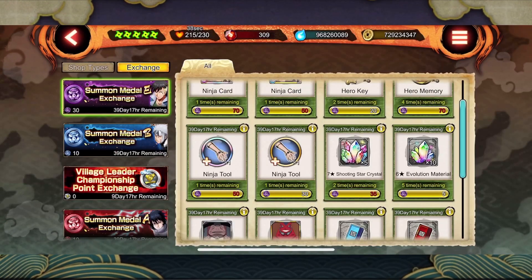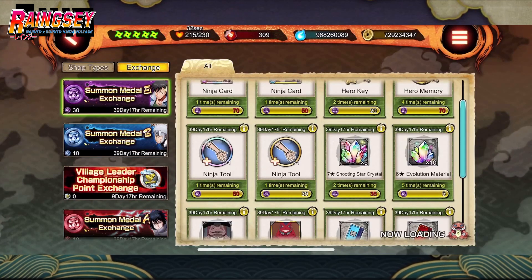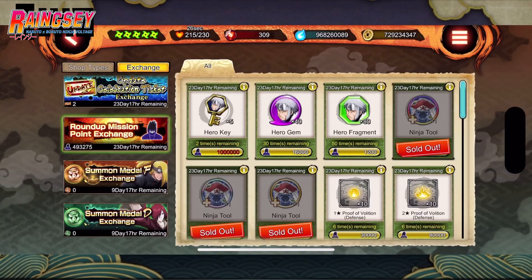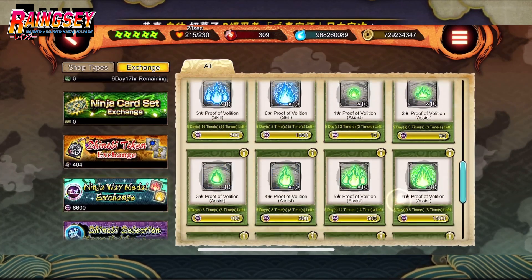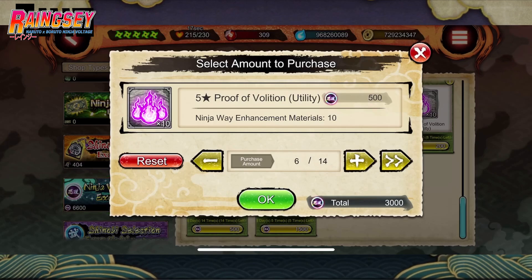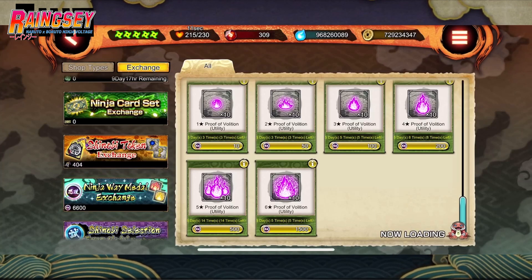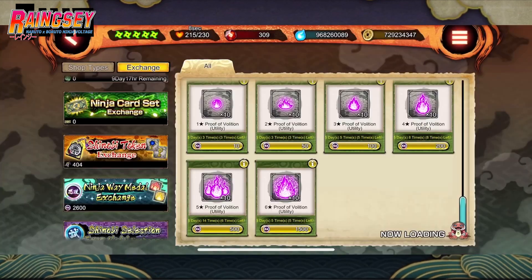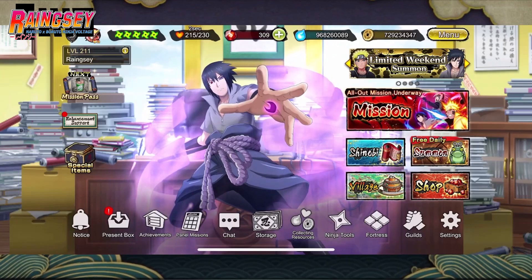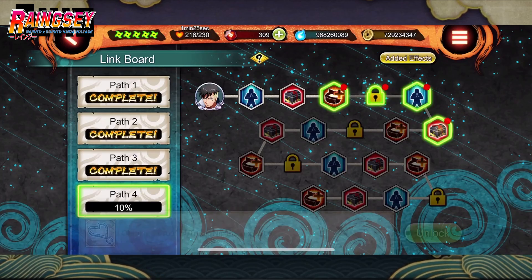Hello everyone, welcome to my channel. It's been a while. Now let's go back to the game where we had all our missions, and this time I'm looking for Kawaki — specifically his history kit and upgrades. I decided to get his ninja tools, probably three stars is enough because they have three slots. They also provide a lot of attack, and at the same time I'm going to buy Proof of Religion, which I'll use to upgrade his linkboard.